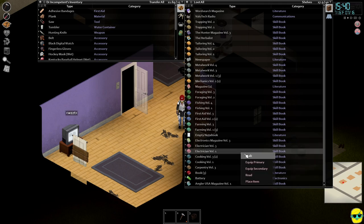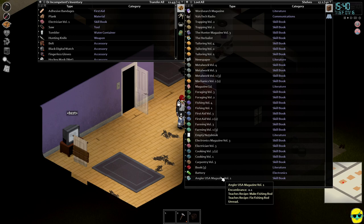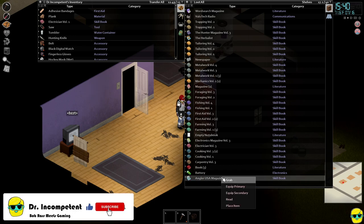Here is Electrician Volume One, as we were talking about — we can just go ahead and pull that out. There's also an Angler magazine, which will teach us how to make a fishing rod if we want.